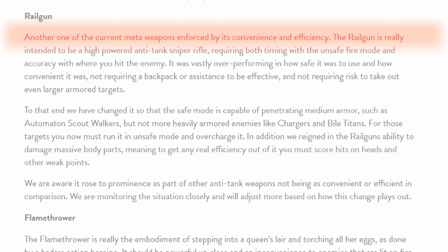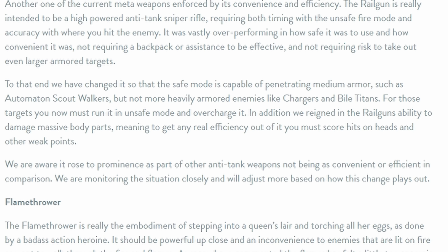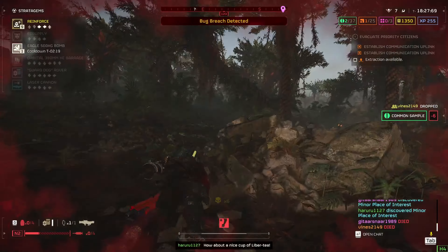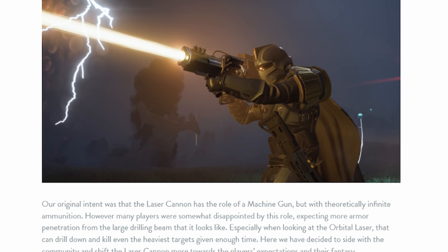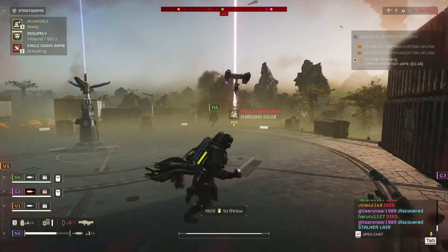The Railgun was considered too convenient for how efficient it was — it didn't require a backpack, could be paired with a shield, and carried very little risk when taking out larger opponents. Their goal was to make safe mode only effective against medium armor like scout walkers, so that enemies like chargers or bile titans require overcharging, which risks dying if you go too far, and forces you to aim for the head and weak points. The Flamethrower needed a buff, and the Laser Cannon got improved penetration and damage because the weapon looked like an orbital laser but didn't perform in a way that matched that power fantasy at all.